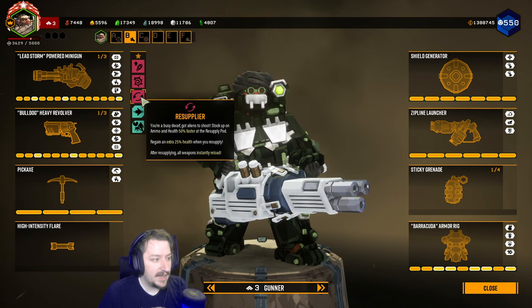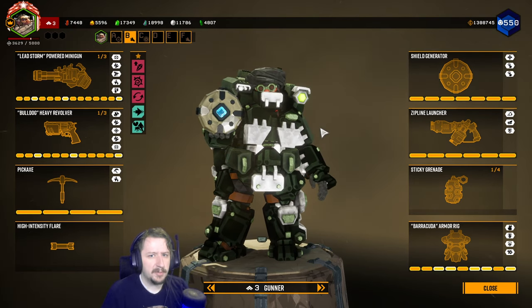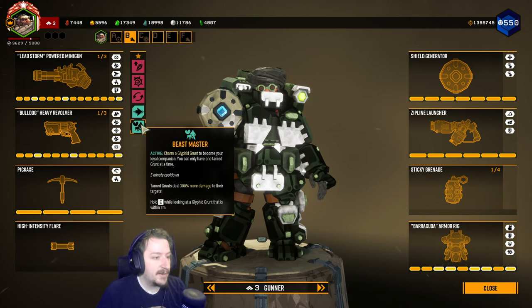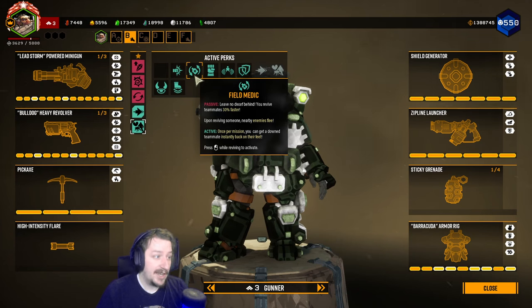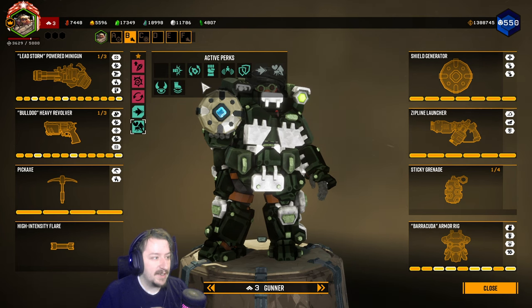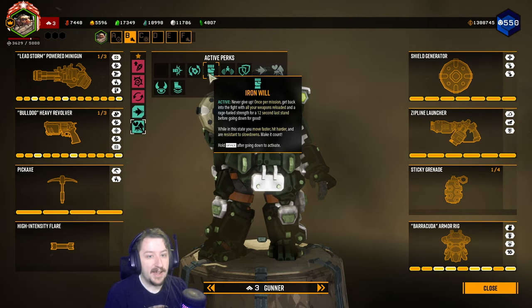Resupply gets our health back so we can stay healthy and instantly reload our guns — it acts kind of like Born Ready. I'm running Dash to get out of bad situations; it's really good with gunner because if you have this plus your shields, you essentially have two potential escapes. Then we have Beastmaster — this is just because I'm playing solo and I want a Steve to fight for us. If we were playing in multiplayer, I would recommend going with either Iron Will or Field Medic. Both are really good in multiplayer settings, and they're especially good on gunner because your shield can potentially save multiple people.